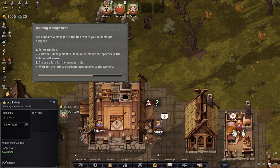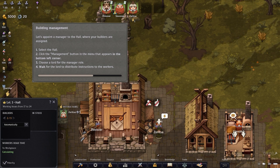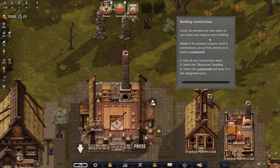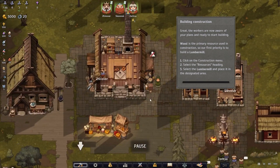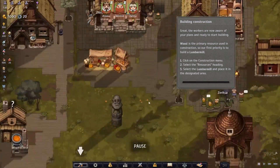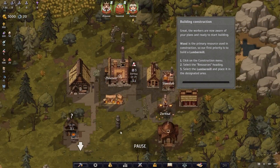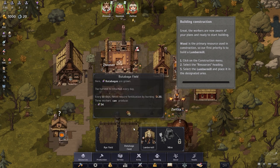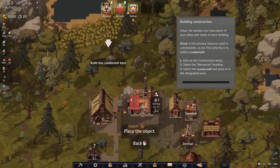Sped it up a bit — he's talking to workers and gaining experience. The workers are now aware of the plans and ready to start building. The primary resource used in construction is wood, so our first priority is to build a lumber mill. Click on the construction menu, select the resources heading, find the lumber mill, and place it in the designated area. Looks like it's going to tell me exactly where to build it.